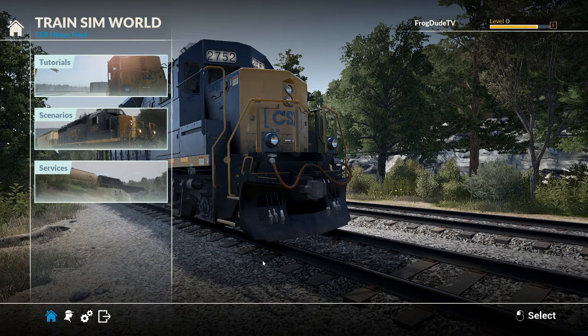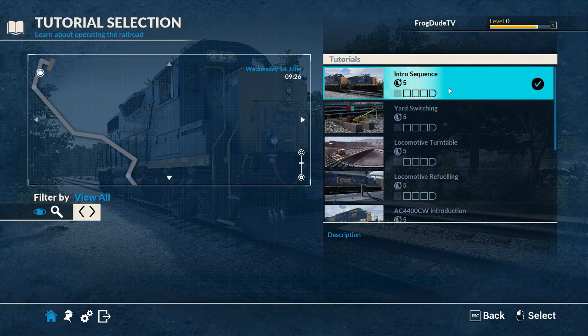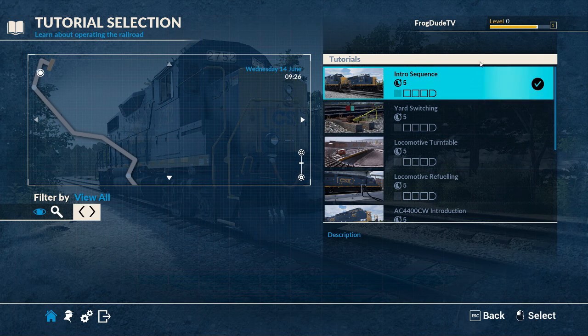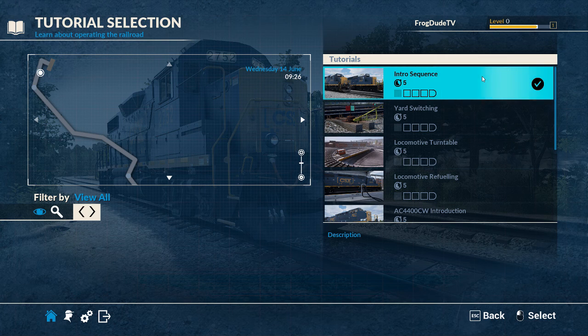Hi and welcome to this video on Train Sim World CSX Heavy Haul. This would be the first look, but I've already started and created my character and done the first tutorial intro sequence. It would have been recorded but I accidentally forgot to press record, so we're going to redo that now. All I've done is the intro sequence, let's have a quick look and get right back into it.